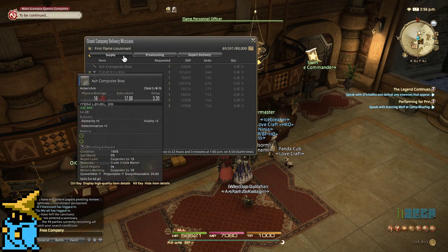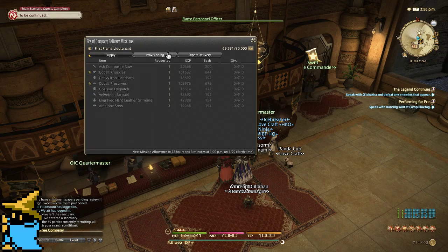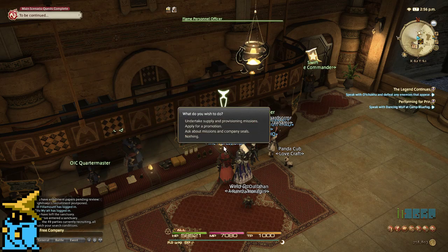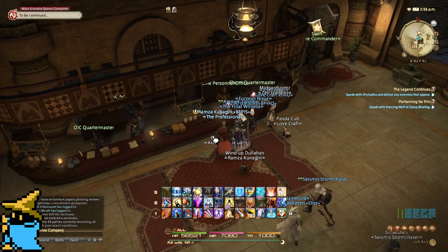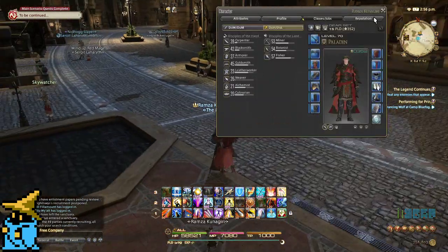From here, you're going to see all these things — various weapons, armors, and so on. And then you're going to see Provisioning, which is all the stuff you get by gathering. A lot of people overlook it, but I'll tell you right now, I can probably get every single one of my gatherers to level up and I don't even have to switch to the class.